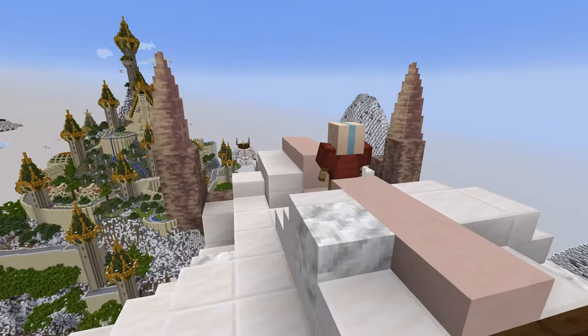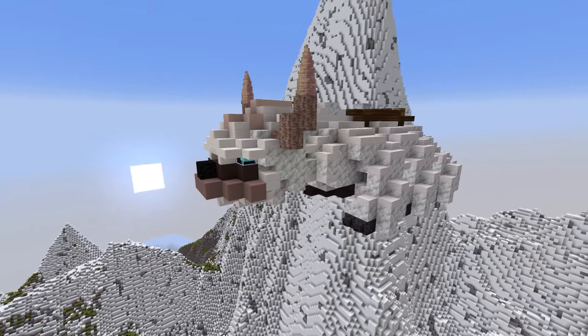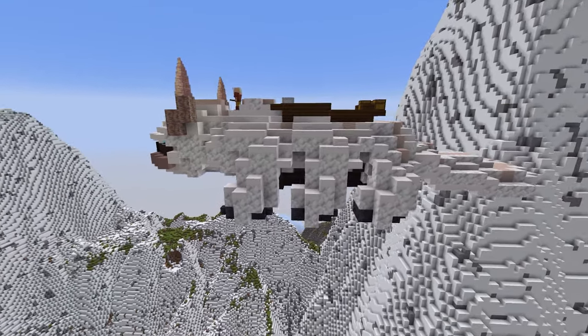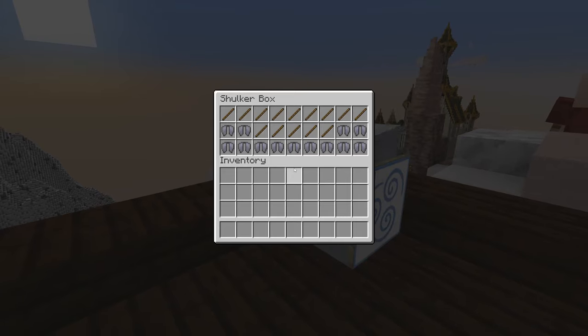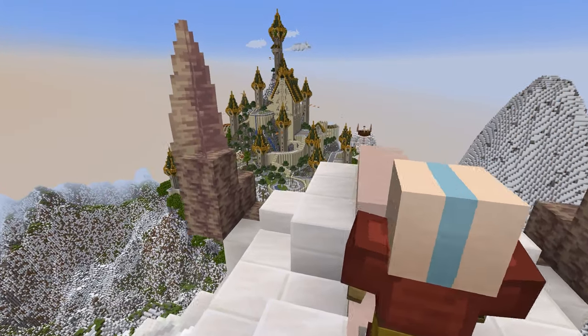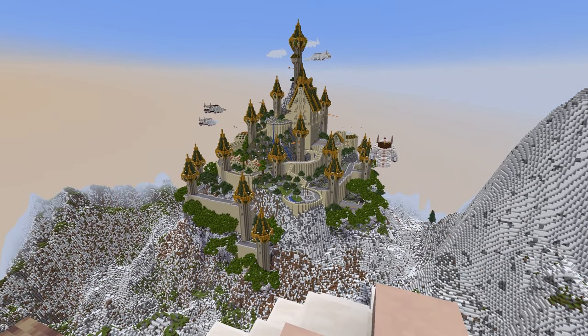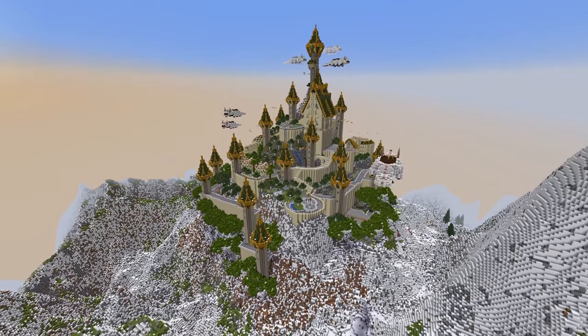I think this Northern Air Temple looks absolutely incredible as well. You actually start out on a flying bison when you come to it and it's full of life. There are tons of airbenders and everything, so of course it's not exactly accurate to the show considering there's more than one airbender, but it does look incredible and I love all the life that's brought to this temple in this world.